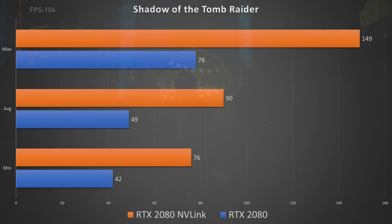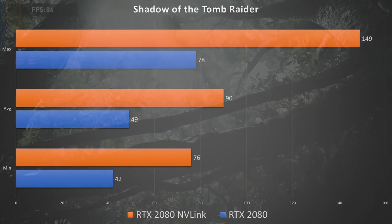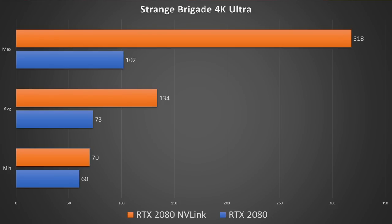In Shadow of Tomb Raider we saw an increase of 83%, which is incredible. For context, if you've looked at SLI benchmarks for something like the GTX 1080 Ti, the most you'd see there would be about 60%. In a game that's optimized for NVLink, that's an entire 23% more — and keep in mind, even at 4K Ultra, we were still bottlenecking the two cards with the 8700K. That story continues with Strange Brigade, where we saw another 83% increase in FPS. Honestly, every time I've looked at SLI or NVLink in the past I always thought it wasn't really worth it — but if it's a game you play a lot and it's supported, those are some really impressive numbers.